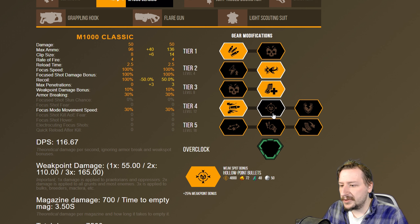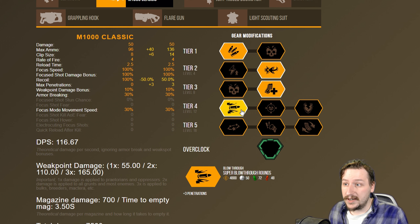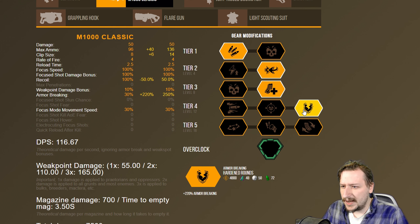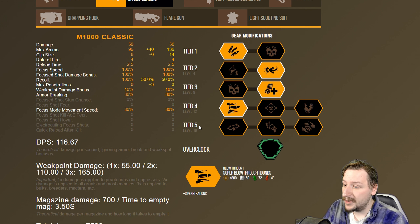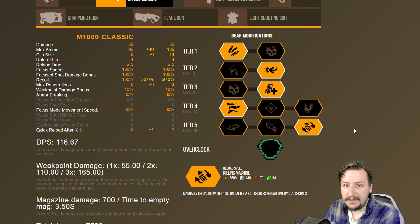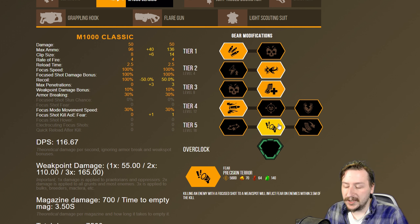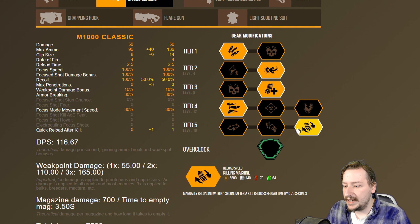In tier 4 for this build, I usually go with super blow-through rounds or hollow point rounds. Super blow-through rounds can save quite a bit of ammo on crowds and kill most small enemies very easily. Hollow point rounds do even more damage to large enemies and guarantee kills on smaller enemies if you hit their weak spot. Hardened rounds also wouldn't be bad, but I don't think it's as necessary with scout since you have your grappling hook to get around enemies. For tier 5, you can go with any of these — I often go killing machine for faster reloads, but fear or stun both work well too, especially stun against large enemies.